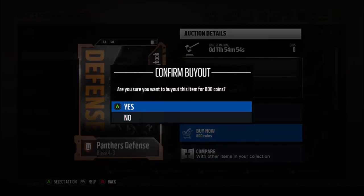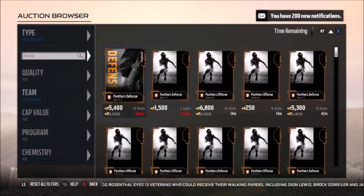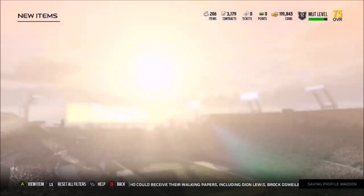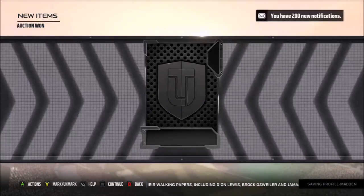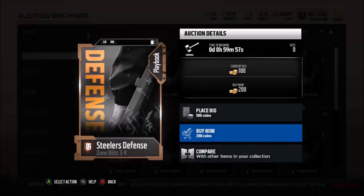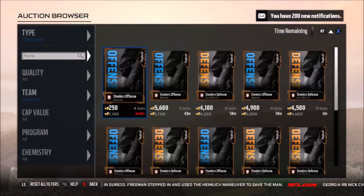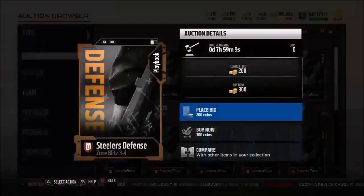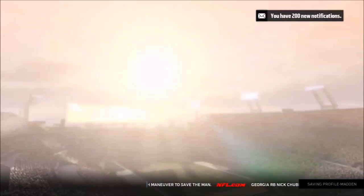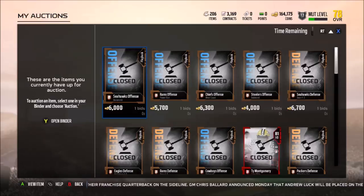Here I get a Panthers playbook — and this isn't even the cheapest Panthers playbook I got. I got two Panthers playbooks for like 100 coins each, maybe 500, though that part wasn't recorded. Here's another Panthers playbook for 1,000 — you could sell that for three or four times that depending on current prices. Some really good snipes. Here are two Steelers books — I was racing to try to get back and grab that second Steelers playbook. I think I did get both of them on this one.